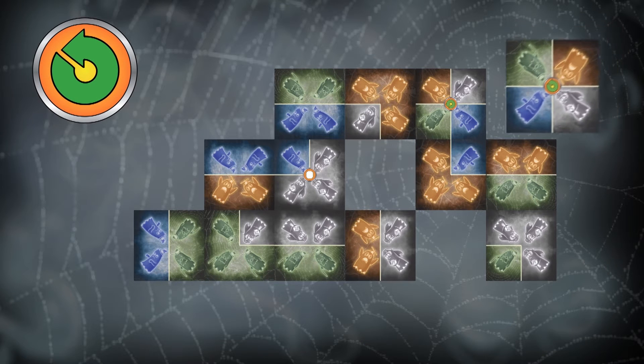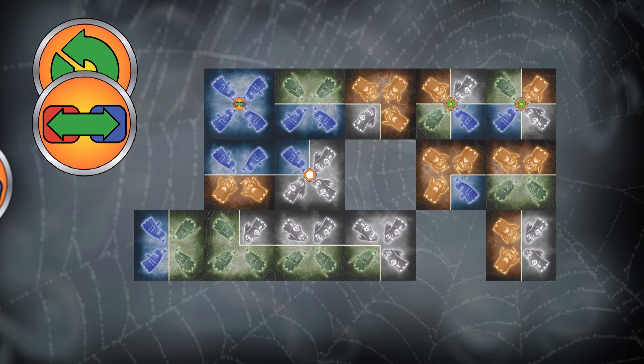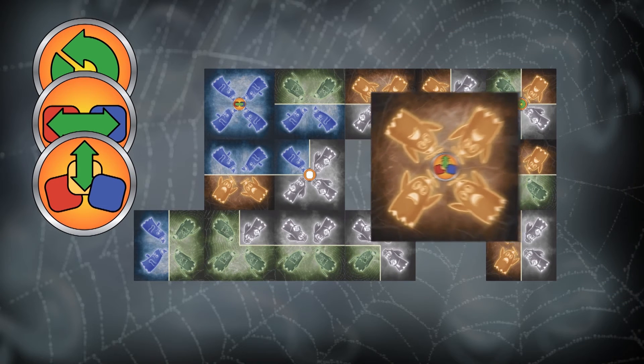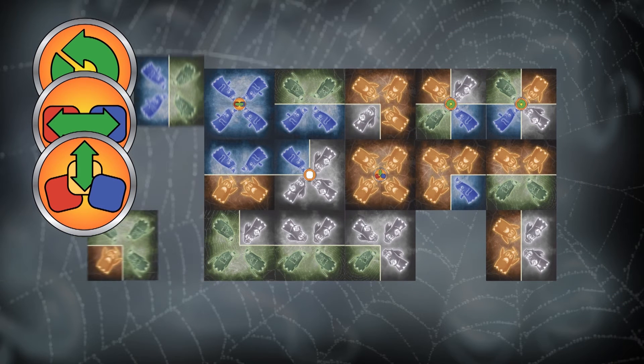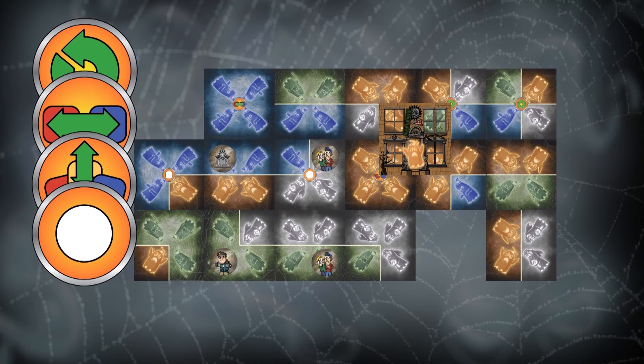Graveyards, Ghosts and Haunted Houses literally adds another layer of strategy. In addition to rotating, swapping and replacing tiles, players can now lock tiles in place with tokens and haunted houses.